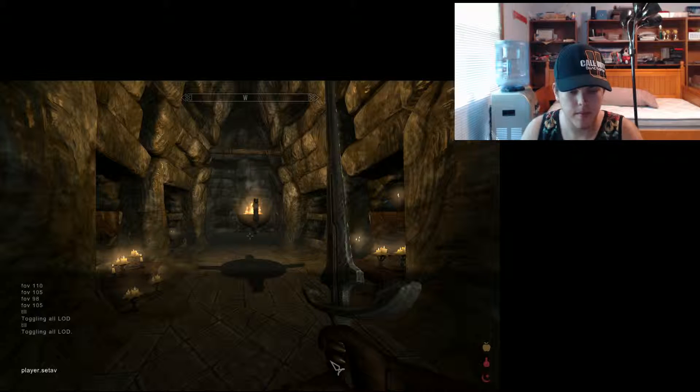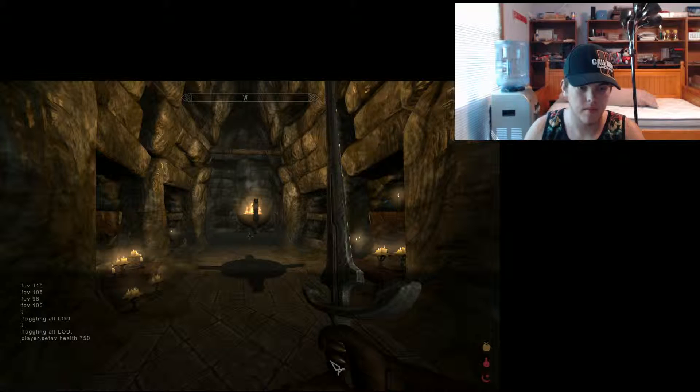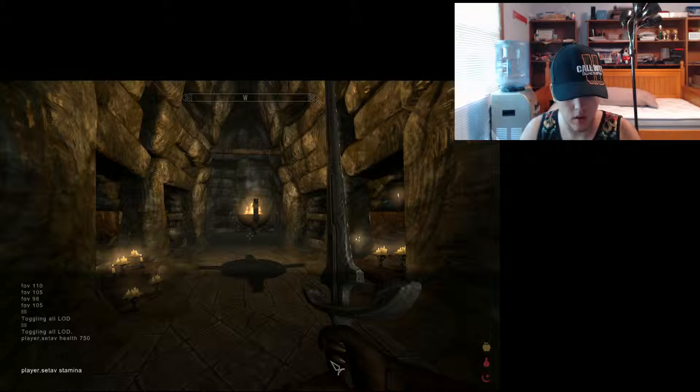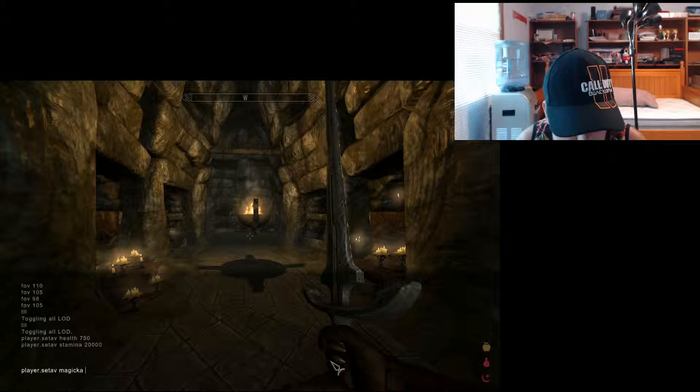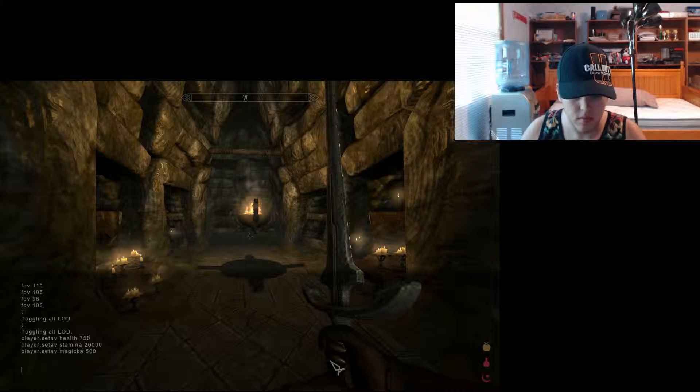So I'm going to do 'setAV health' and I want my guy to have a lot more health so I'm going to do 750. I'm also going to do this for stamina — I'll set it to 20,000. And then magicka, I'll do the same thing. For magic it's M-A-G-I-C-K-A, that's how it's typed in the game. I want to set that to 500. A couple more: carry weight is a good one, because you all get mad when you're over-encumbered and can't carry stuff, so I'll do 5,000 for that.